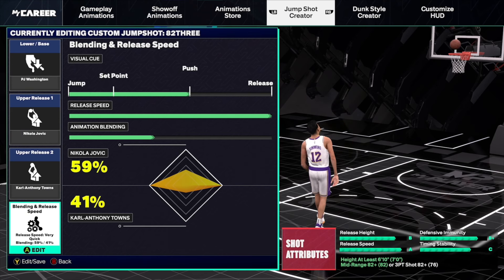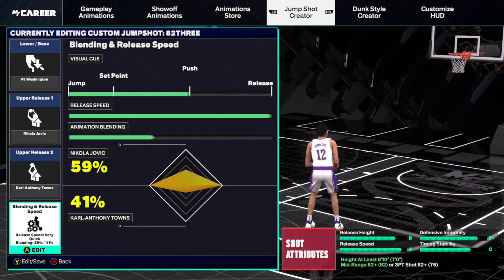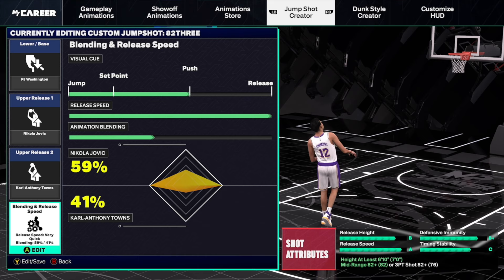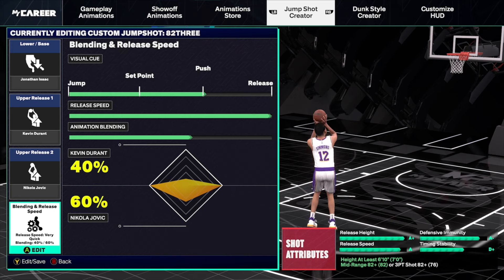The jump shot you're going to want to use — I'll give you three options. The one I use is base PJ Washington, release one Nikola Jovic, release two Karl-Anthony Towns, 100% release speed, blending 59% Jovic and 41% Karl-Anthony Towns. This is a super quick jump shot — the visual cue I like to use is push, but you might want release because it's really quick in game. Just in case you don't like that one, there's also base Jonathan Isaac, release one Kevin Durant, release two Nikola Jovic, 100% release speed, blending 40% Kevin Durant and 60% Jovic. Also really quick, but way slower than the PJ Washington base — so if you're more about timing your jump shot, setting your feet and squaring up, this one's probably better for you.